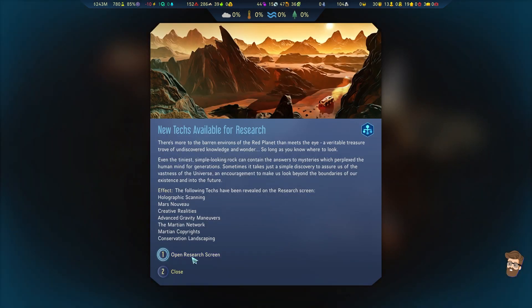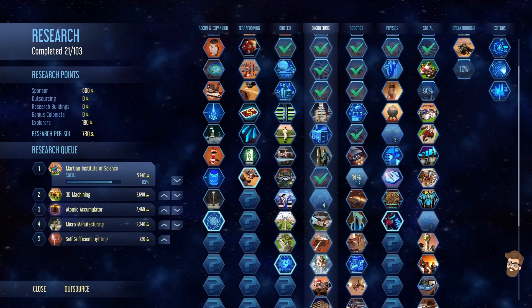Anomaly analyzed. Looking at the research tech tree: Holographic Scanning, Mars Nouveau, Creative Reality, AGM, Martian Network, Martian Copyrights. Look how far we are down here - this is good.